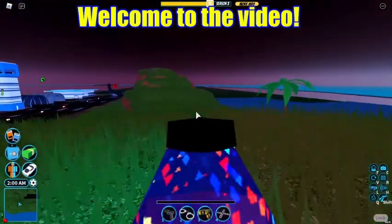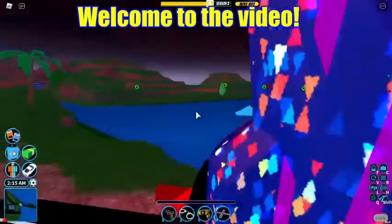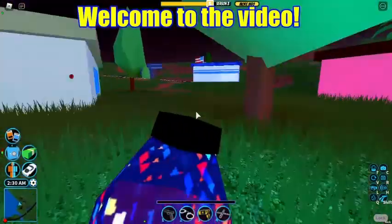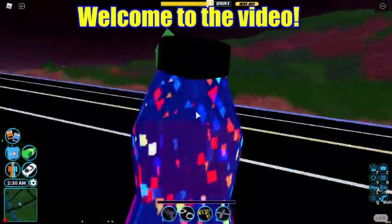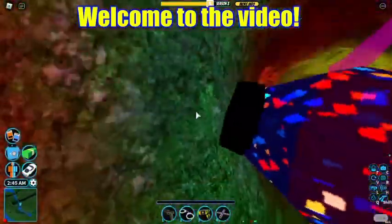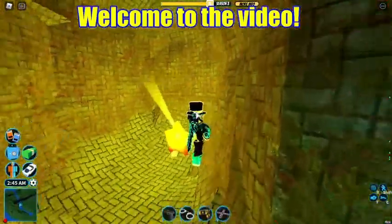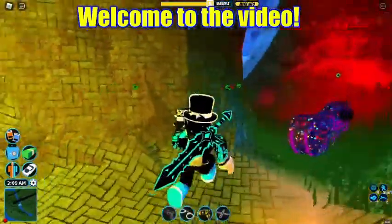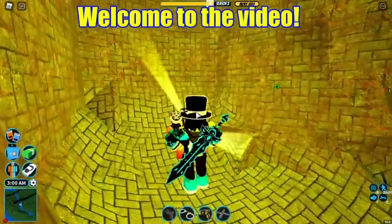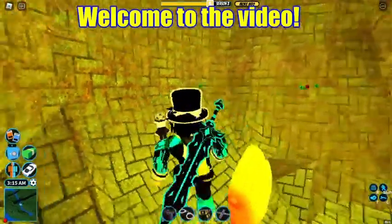That was the fourth thing. The fifth thing people don't know about is if you come right in here, there is a star. I have no clue what it does — it's been here since the alien update. You can't move it or anything; it just stays there and there's nothing to interact with.